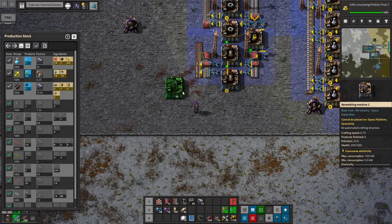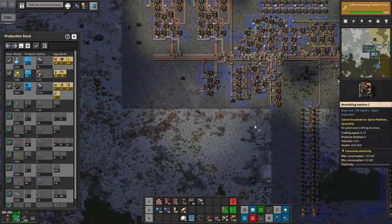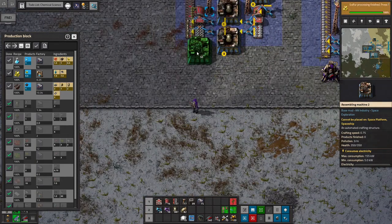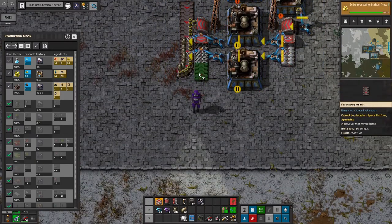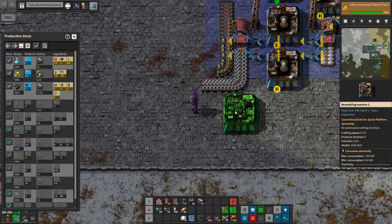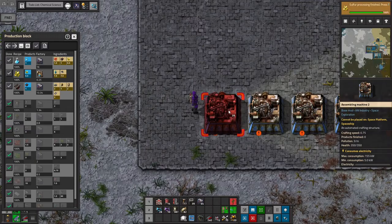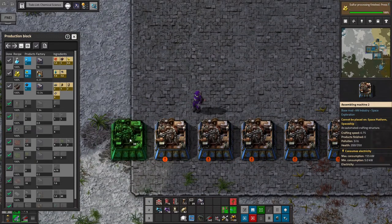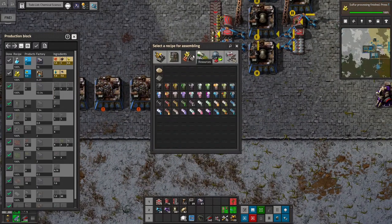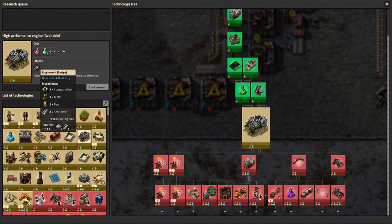We've got everything we need. I'm thinking about how I want to set up the engine line — do I want one long line or two separate lines? We've got plenty of room, so we'll just do one long line going sideways to use as little room as possible. I'll use undergrounds and sideways inserters so we don't need an extra space. We'll count out 14 assemblers: 3, 4, 5, 6, 7, 8, 9, 10, 11, 12, 13, 14. And these are engines — which I thought would be in my build menu... I have not researched engine units yet, so we'll get that going.